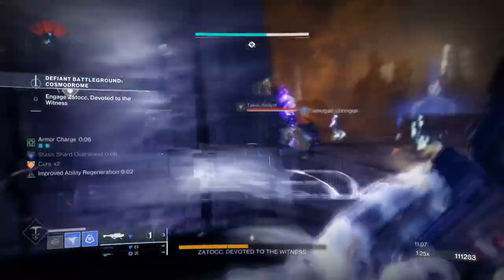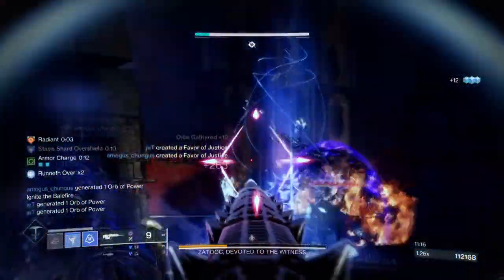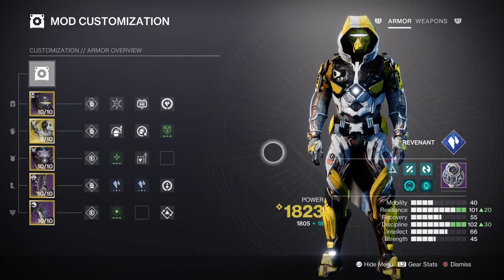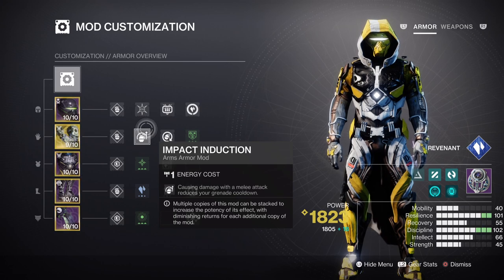This is one of the simplest and best methods to take into endgame content or even Grandmasters. For the mods and stats section, we're going to invest into Resilience and Discipline as the two main key stats to support the build. With the newly updated mod system, we can make this exotic a lot more credible without worrying about the downsides and nerfs received in the past. You'll need to reach max tier 9 to 10 Discipline to reduce the base cooldown rate. Adding the Impact Induction mod can further reduce cooldown as we use stasis shards collected to refill our melee charge.